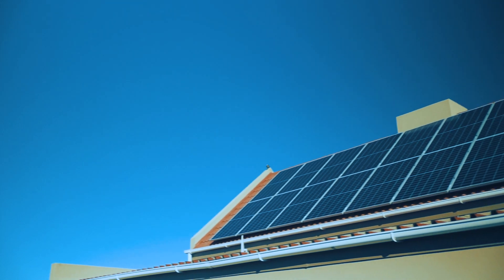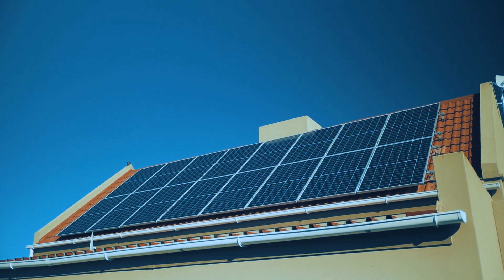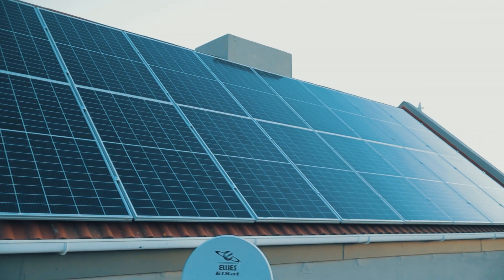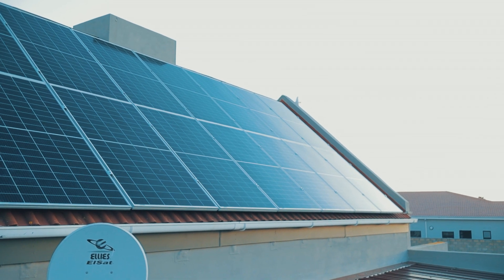I currently have a solar system installed, but it's not offsetting my power cost enough. In the current market conditions, staying profitable is a real challenge. The current price of electricity from my power utility is 18 cents. I'm able to offset this with my existing solar system to 11 cents, but it's not enough to stay profitable. My aim is to get closer to 5 cents — and yes, it is possible.